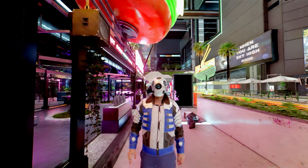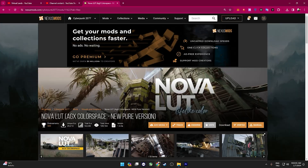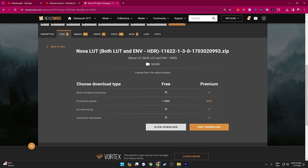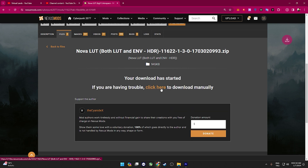So now you have the idea of modding any game. Now I'm gonna show you how to do it on Cyberpunk. Once you have the mod you want to install — in this context it's Nova LUT — just go to the files section and download the files that are correct for your case. I'll be downloading the environments and lighting mod. If you need to download anything additional to make the mod work, there will be a popup indicating that you should download those first. But for this mod, I'm fine.